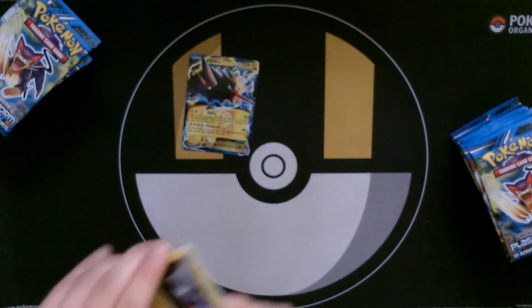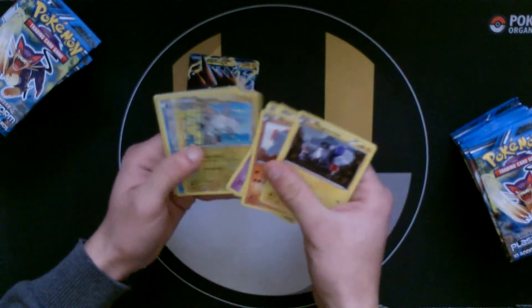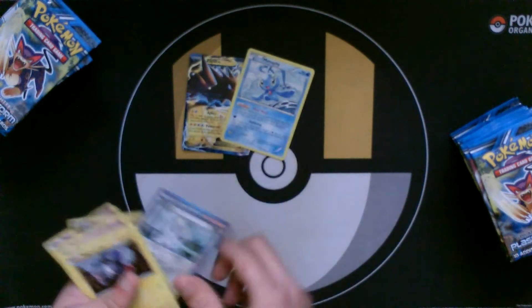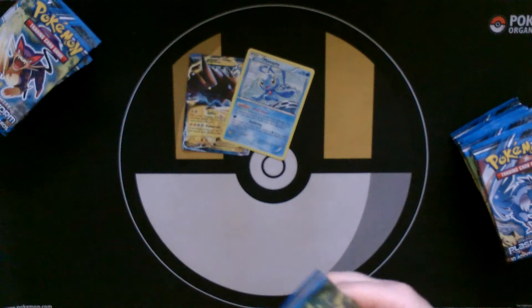I'm going to take out the code cards. Magneton and Manaphy. I keep thinking these are EXs but they're not — they're just different borders. Manaphy's actually quite a playable card, so I'll keep that out. Probably not the EX I wanted, but it's still a good one.